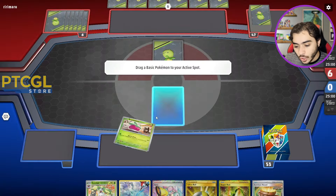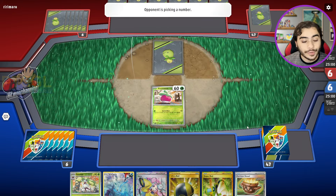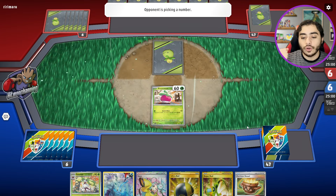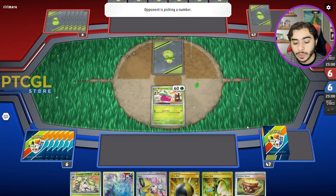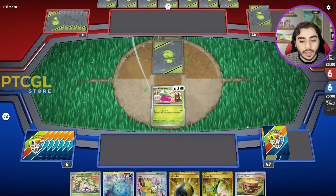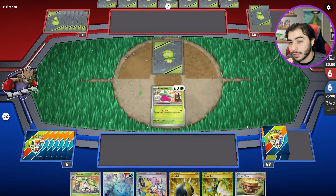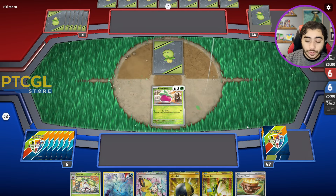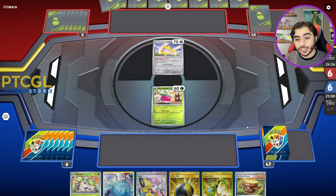This hand could be a little better, but that's okay. We have Iono, so we have a supporter that will let us play down cards and shuffle and draw new. Hopefully that gets us a Battle VIP Pass or some Level Balls and Nest Balls to set up our board. Ideally we want two Bounsweet, a Bidoof, and a Vanillite at bare minimum. All those guys have 60 HP, so it could be a bit of a challenge.